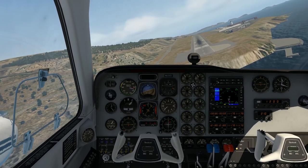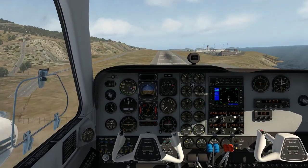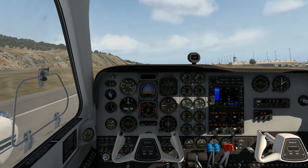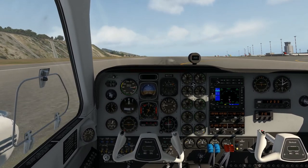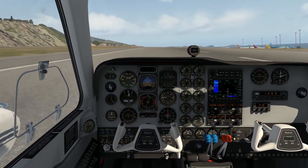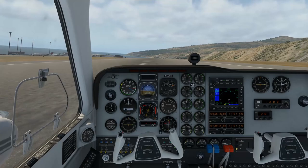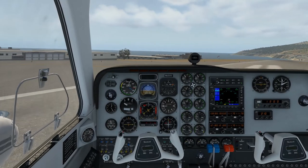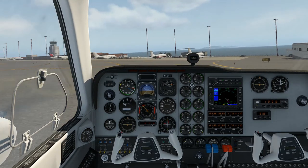If you're not particularly sure where Madeira is, it's over in Portugal. It's one of the most difficult ones to land in in Europe apparently, but primarily because of the winds that force aeroplanes sideways. It can be a real handful, but to be honest it didn't prove particularly difficult in something like the Baron. We get down a little bit long on landing but we do get down reasonably safely. It's a pretty well-established airport as far as scenery goes — we've got lots of aircraft. The runway is certainly not level so we're just taxiing back in.